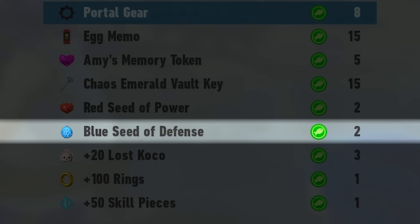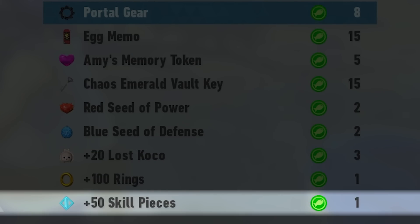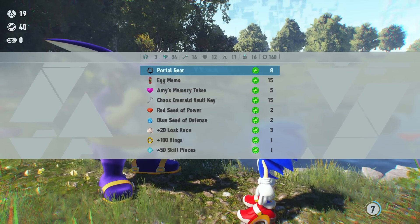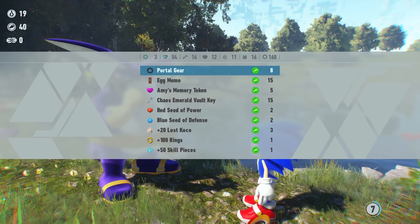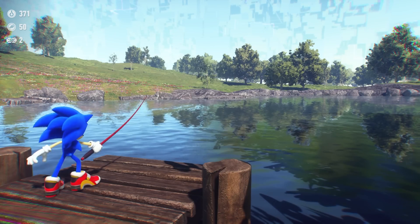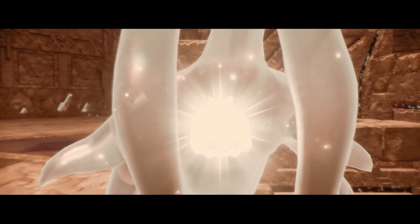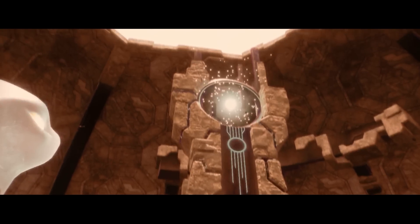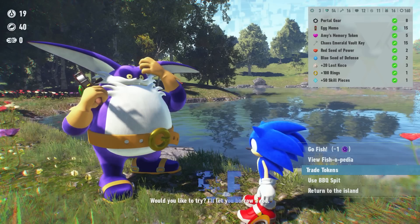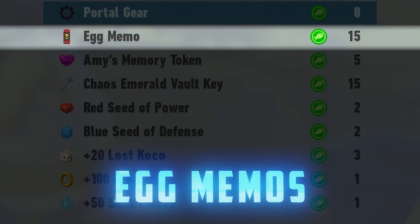The shop even has items you can use to upgrade Sonic, such as Lost Cocoa, Red Seeds of Attack, Blue Seeds of Defense, and Skill Points. Basically, if you need to find a quick way to progress in the game and upgrade Sonic's abilities, go fishing.